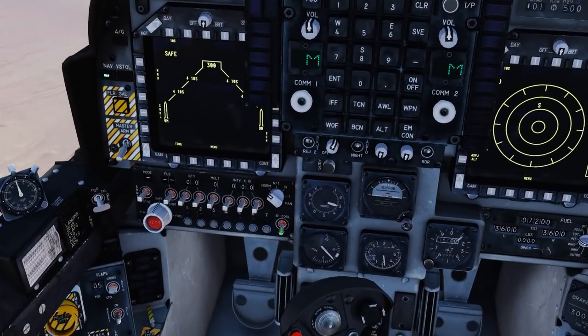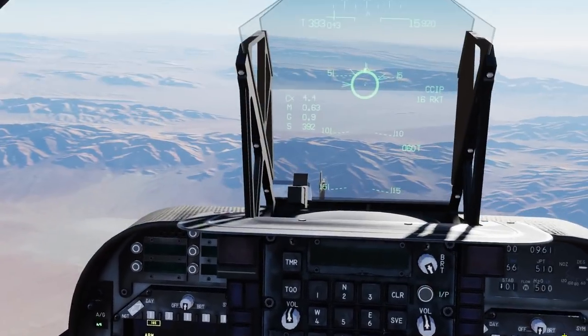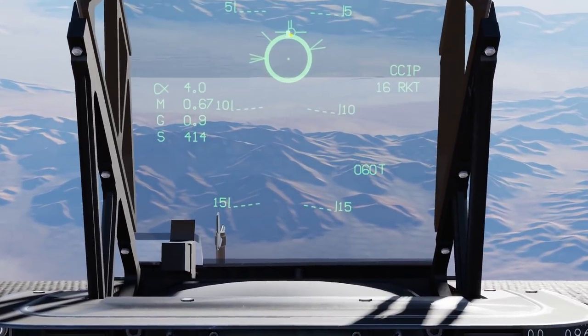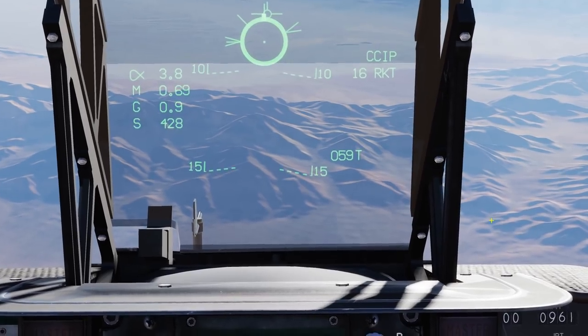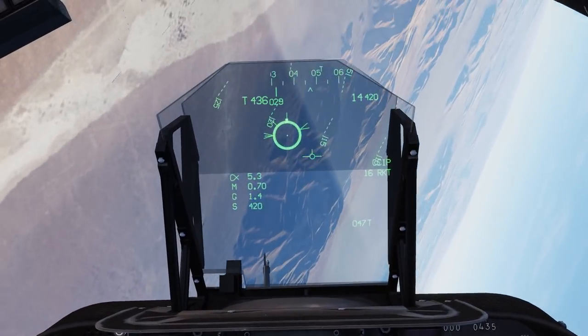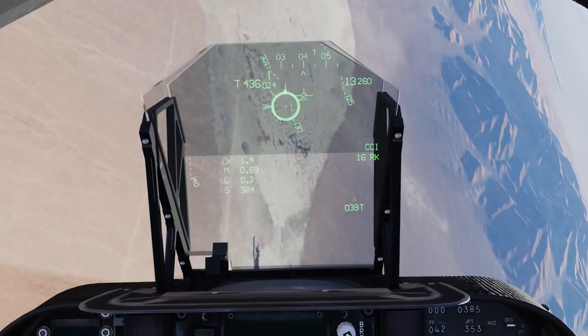Starting with Zuni Rockets — select them, Master Arm on, Air to Ground on. You can see the HUD PIPA has changed. This solid circle will start counting down when you are in range to employ the weapons. It'll slowly untaper all the way around as you're in range. As soon as that starts to go down you are in range. This functions as a CCIP — all you have to do is put the PIPA over your target and press the Pickle button.